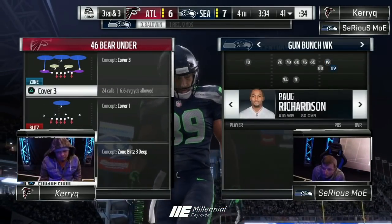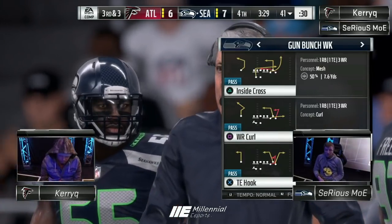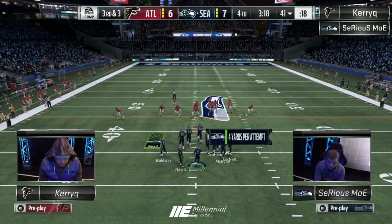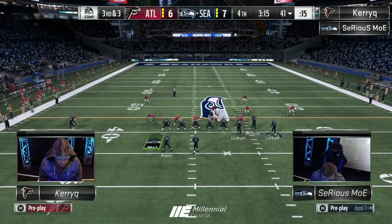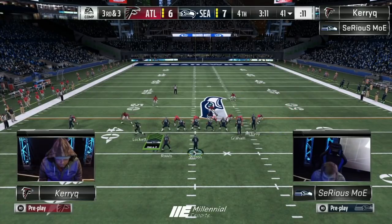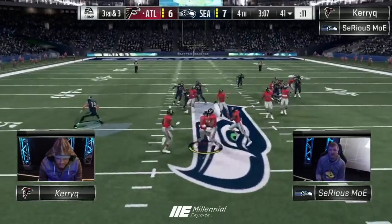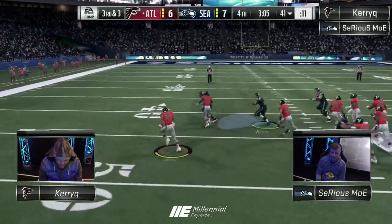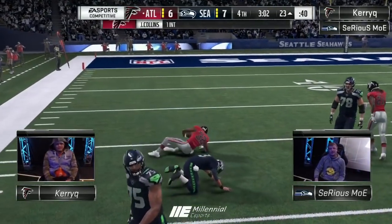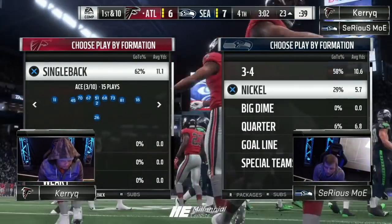Third and three — Moe is just basically going to try to take it all underneath, nickel and dime him all the way. I can promise you PA post is coming right here. He might even motion the outside guy to cross to give another drag or slant. Yeah, he's going to motion lock it across. Kerry knows what's coming here — does he have the D? He's just going to manually rush. No animation for Jimmy Graham! Great animation — and that might be six. Will Russell catch him? Jamie Collins — good play. Kerry knew what was coming and Jimmy Graham got no animation whatsoever.